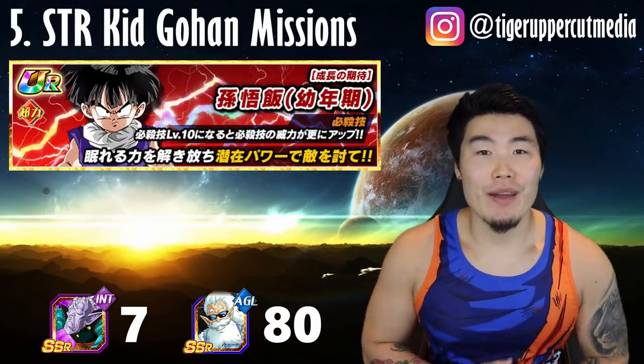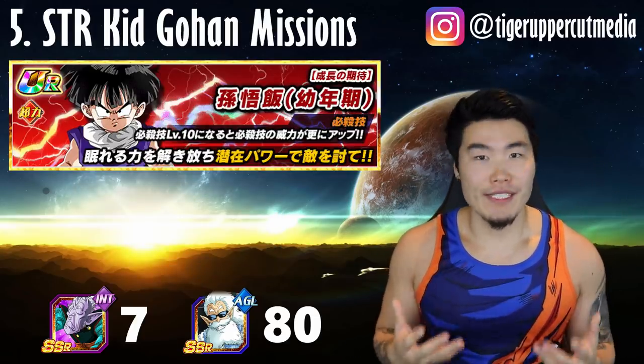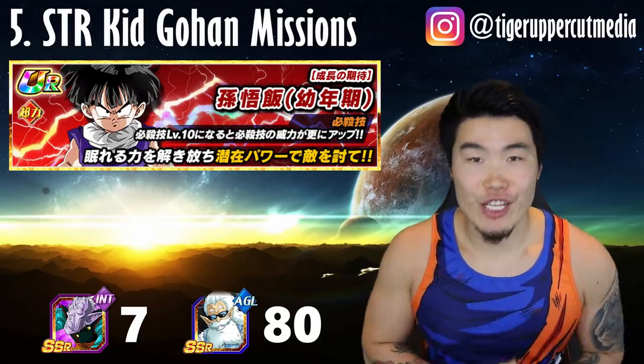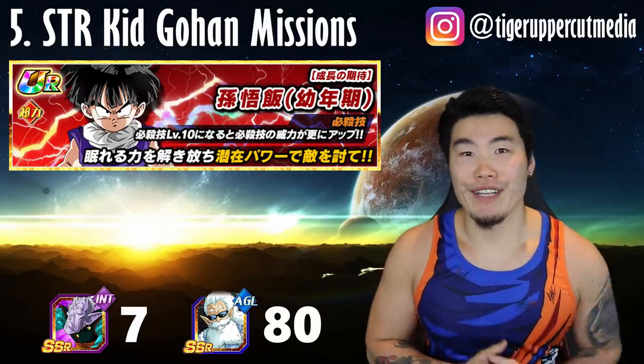Source 5 — STR Kid Gohan Missions: When you unlock 100% of the upcoming free-to-play STR Kid Gohan's Hidden Potential, you will get 1 Elder Kai.